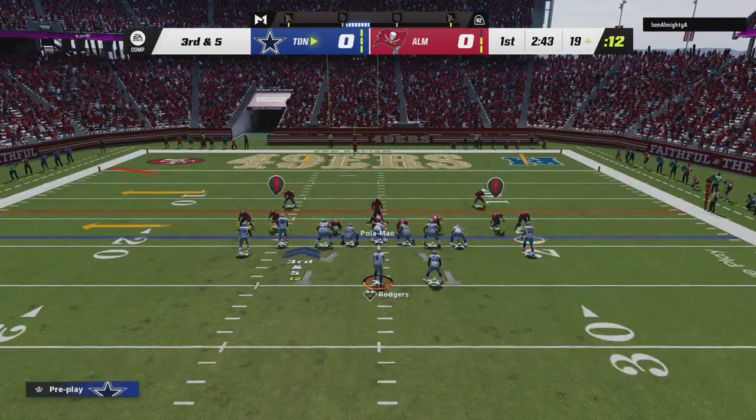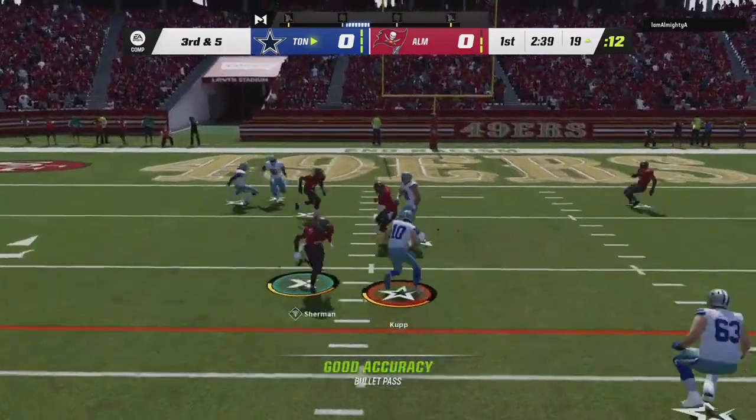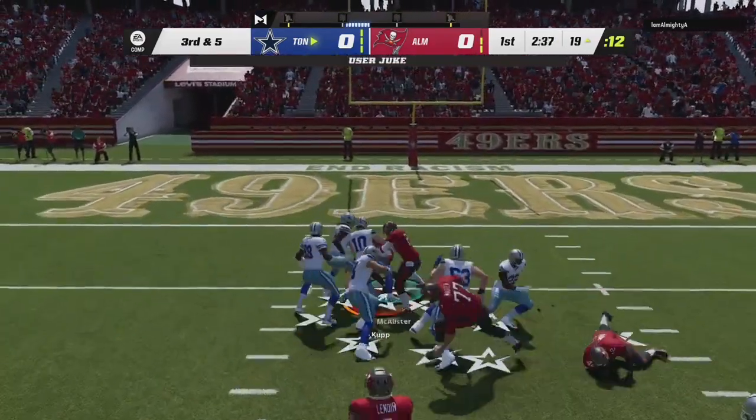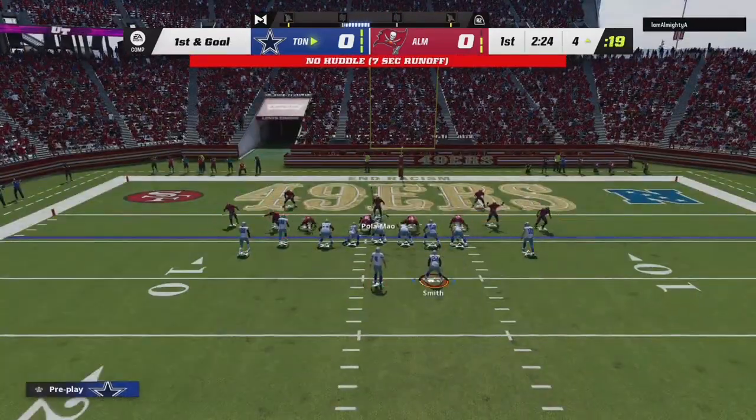Third down and five at the 19-yard line. Let's see who's open — Cooper Kupp is open, first down, and he keeps going. Good little run. That was a 15-yard gain right there. First and goal at the four-yard line.